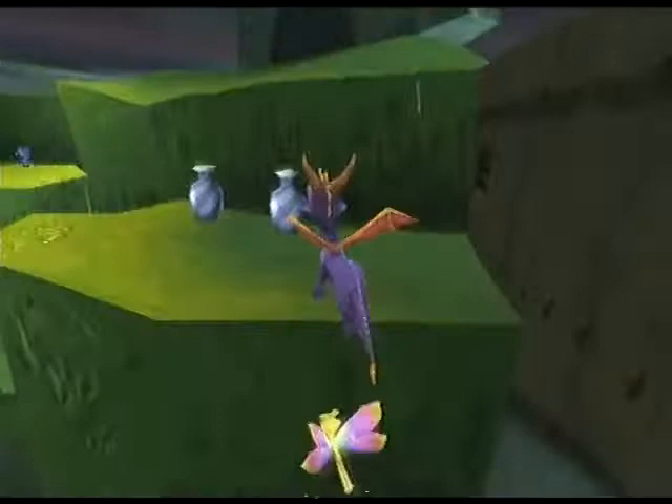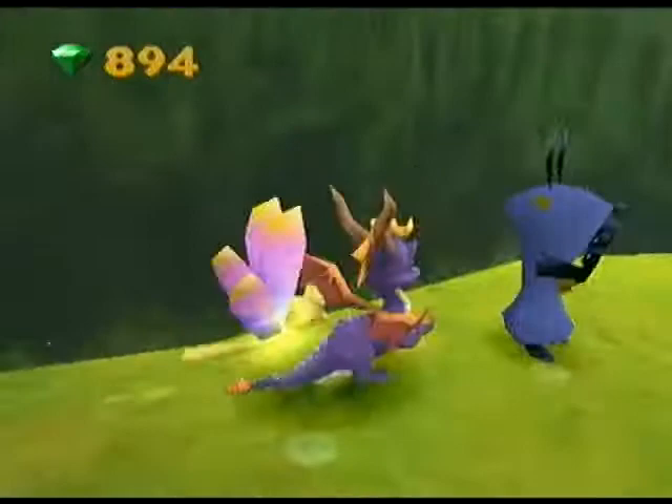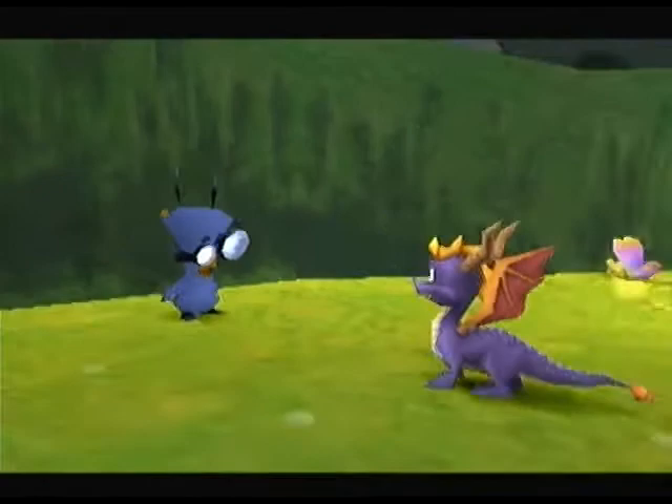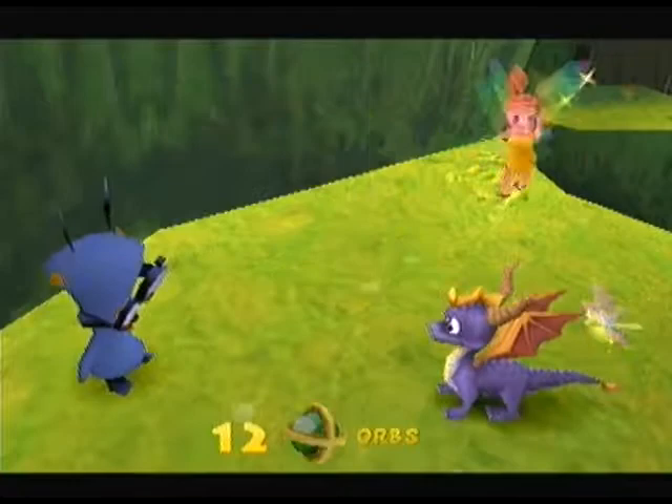"Spyro, you've done well so far. You can have this little trinket for good luck. If you have any questions about shutting down the factory just ask me." So you basically get an orb for getting up to this point in the stage, but this isn't even the full mission the first guy sent you on - so what's the point of this orb? The next glides get tricky - you'll have to use your hover maneuver. Press the triangle button during a glide to hover and get extra height.